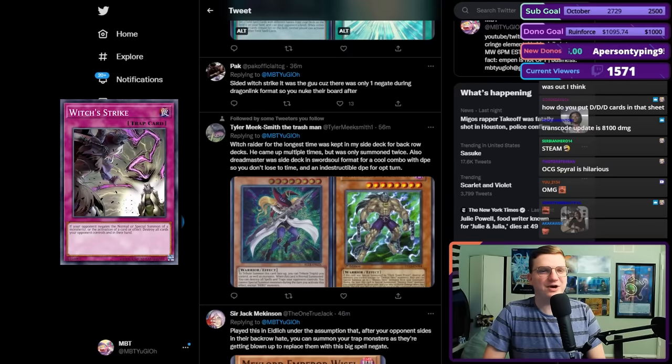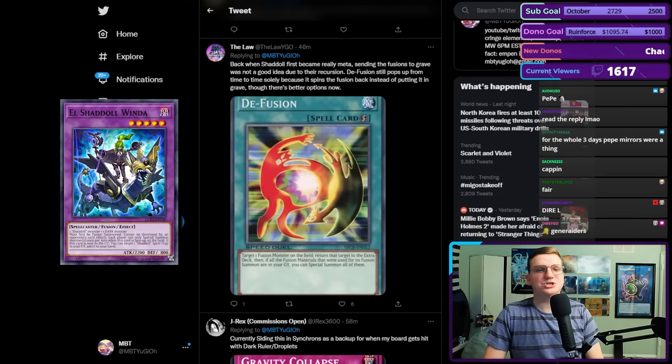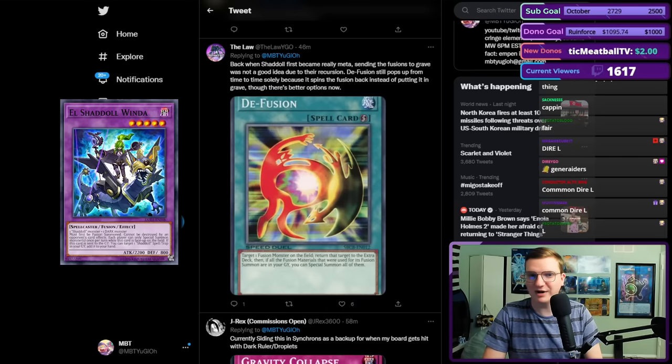Pax cited Witch's Strike — it was the goo because there was only one negate in Dragon Link format, so you nuked their board after. This is a classic Pax card; Pax has tried to play Witch's Strike like 12 times. I think it's the reason it was ever expensive. Back when Shaddoll first became meta, sending the fusions to the grave was not a good idea due to their recursion. D-fusion still pops up from time to time solely because it spins the fusion back instead of putting it into the grave, though there are better options now.